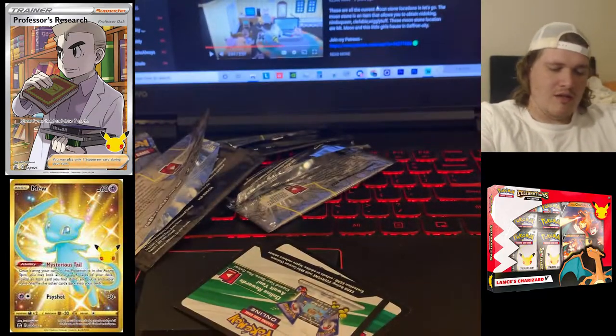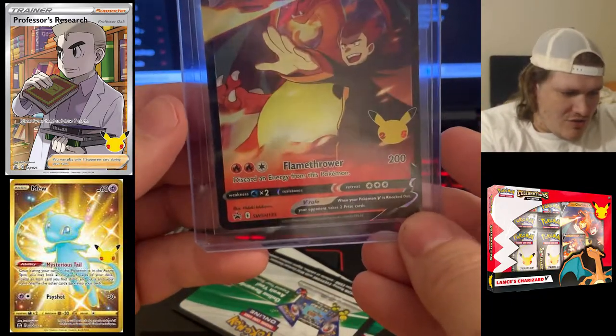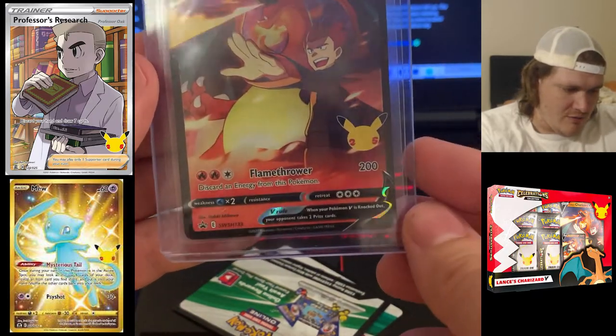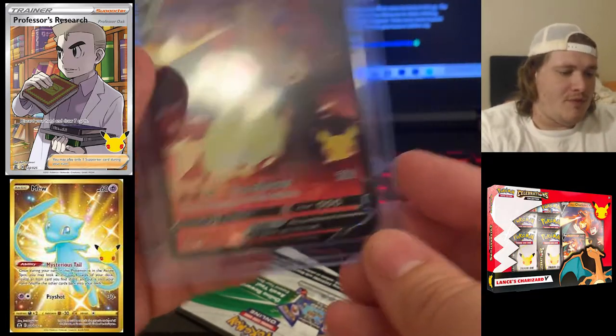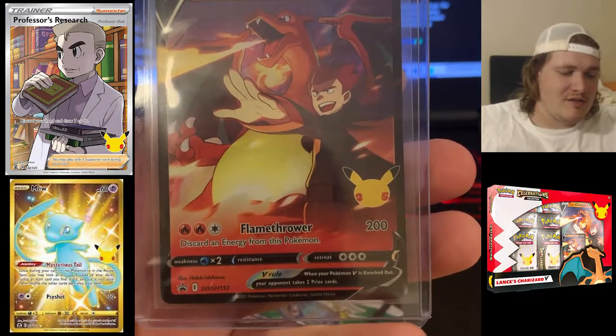If you guys did enjoy this opening, please smash that like button — support is always greatly appreciated. Check out the Lance's Charizard V card, man — it is amazing. I almost think the box itself was just worth this card because it's so cool. With that, everybody, I've been the Phantom Michael — I'm gonna get the heck out of here and I will see you guys in the next one.